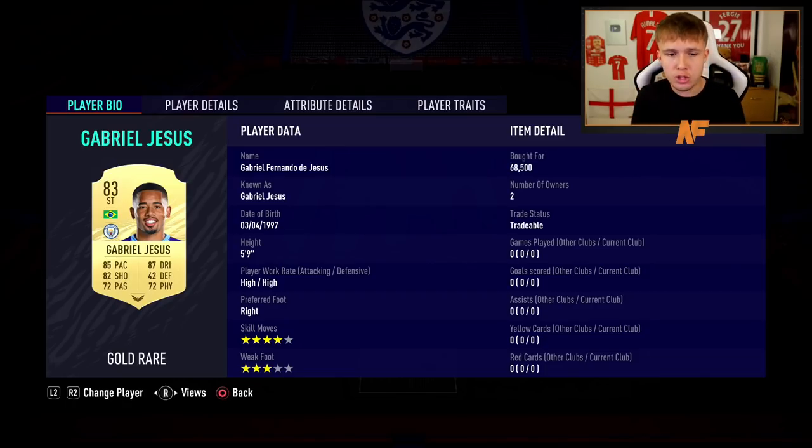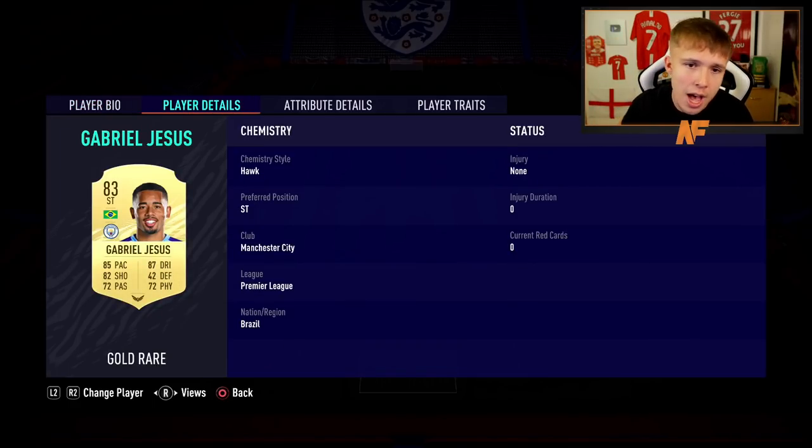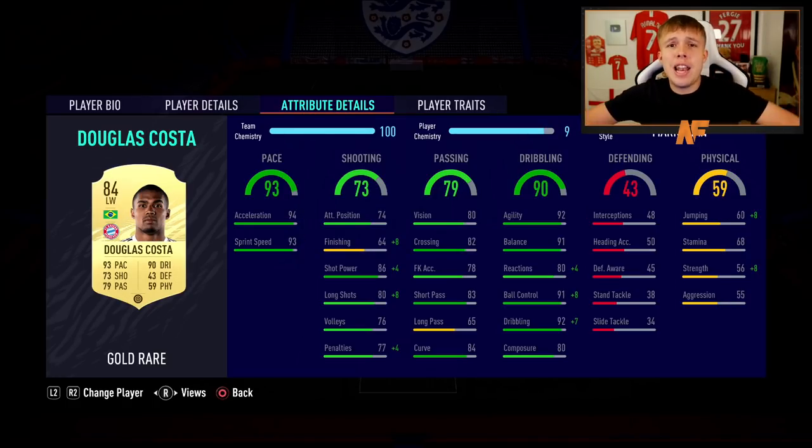The default striker of choice is Gabriel Jesus - four-star skills, three-star weak foot lets him down a little bit, but we play him on the right side of a two-striker partnership. His stats are great: 91 agility, 90 balance, good pace, good finishing. A very reliable striker at the start of FIFA and he does a solid job.